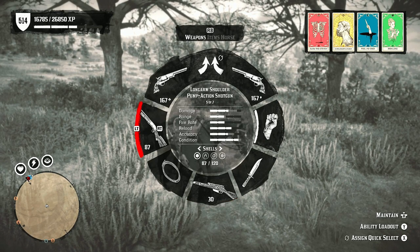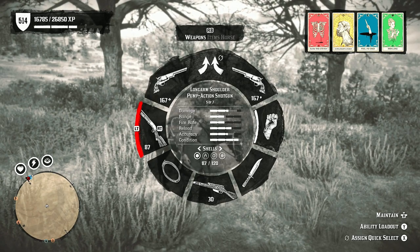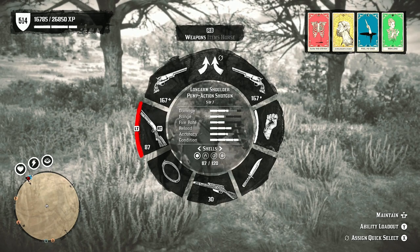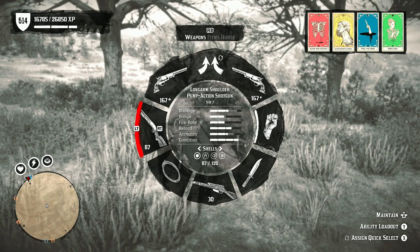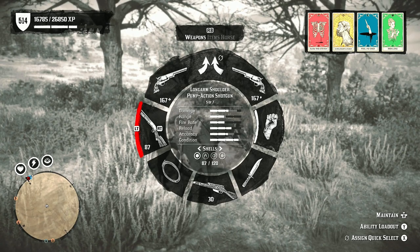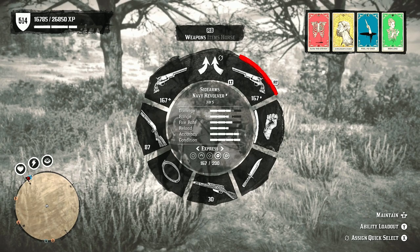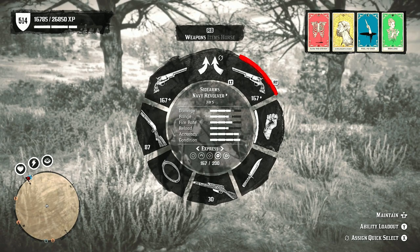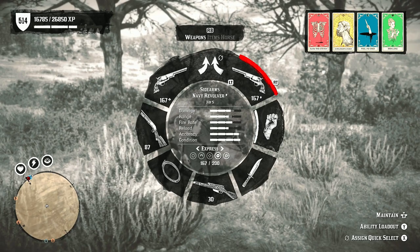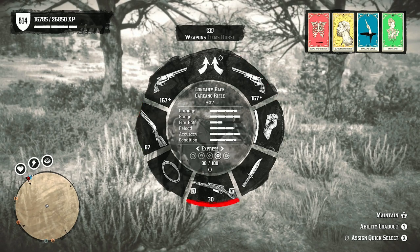For the Slow and Steady weapon loadout, I run the Pump Shotgun. A lot of players use the Double Barrel — probably one of the better shotguns — but the downfall is only two shells before reloading. I prefer the Pump for its extra shells and farther range. Use regular shotgun shells, not slugs — slugs seem more damaging but aren't. Then I run the Navy Revolvers for medium range.